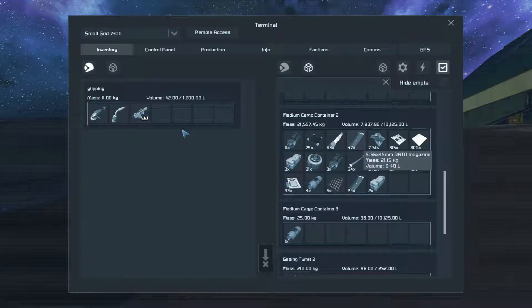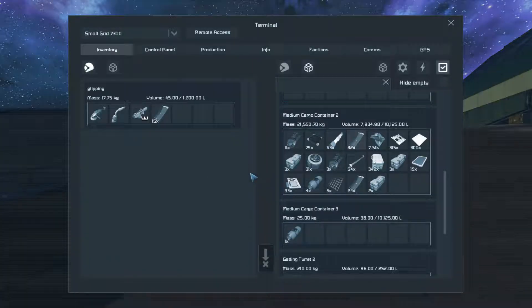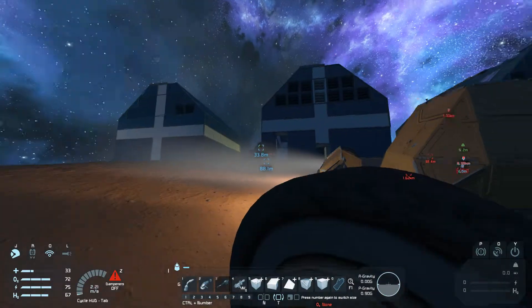I should also probably throw the good stuff in the rover. There's 47 — I think I can take 15 this time. That'll be good. Probably also refill my stuff — not a bad idea.